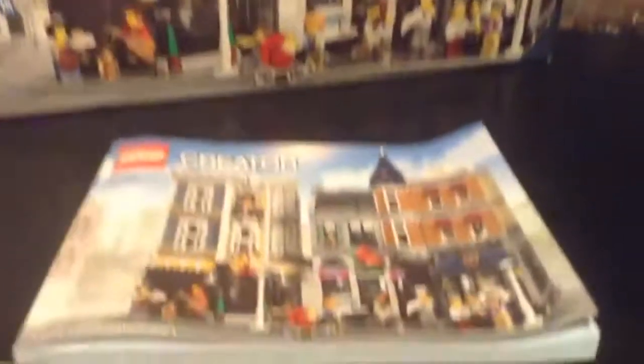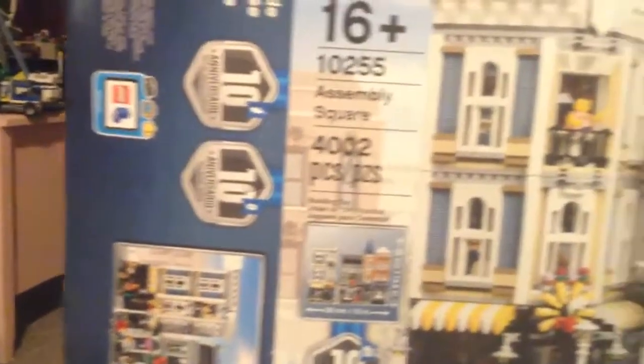You can go and see right there, right there. This is the review. I got the instruction book — it's really big, a lot of pages. You can see the distance right there. The box is the 10th anniversary thing.